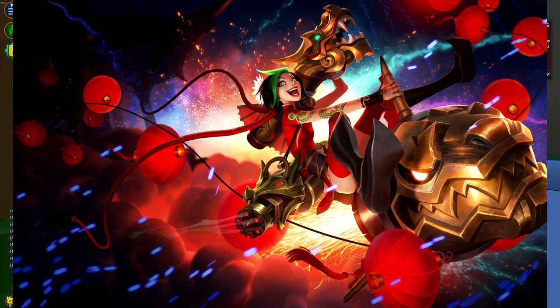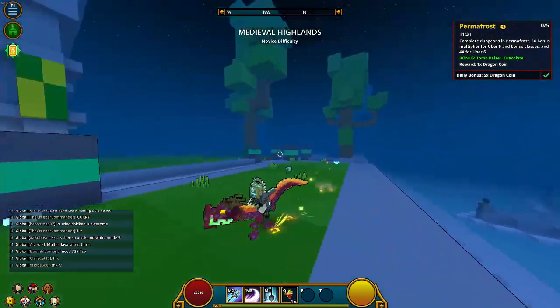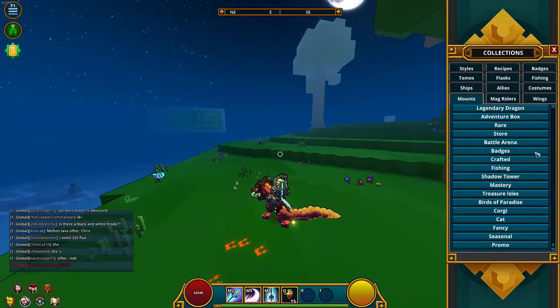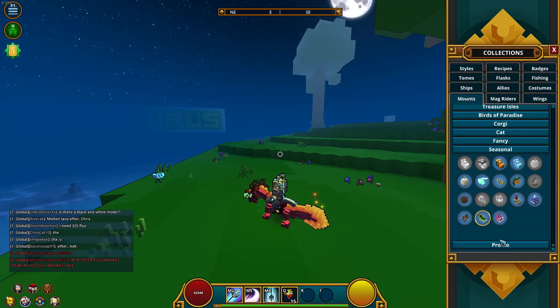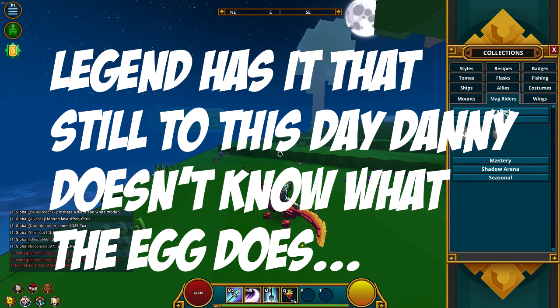This looks like the firecracker Jinx skin — if you guys don't know what that is, I'll probably post a picture right now. It's a super cool mount, I really really like it. I don't know what the egg is for — is the egg somewhere in here?